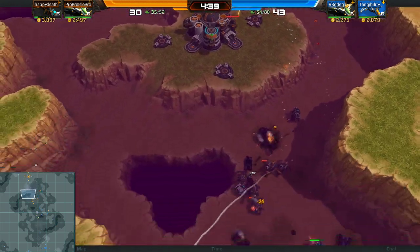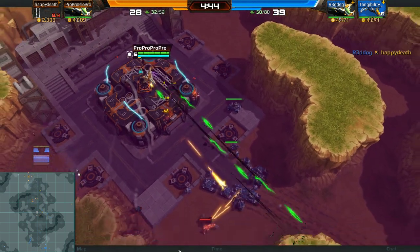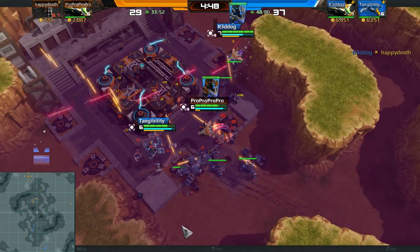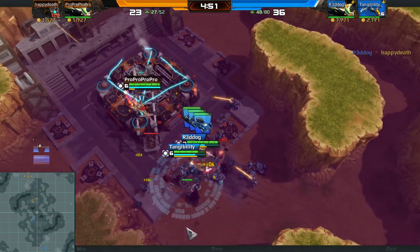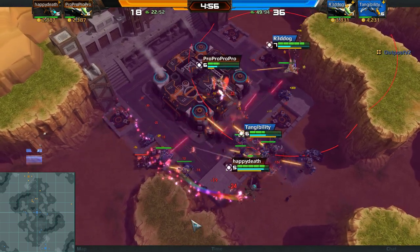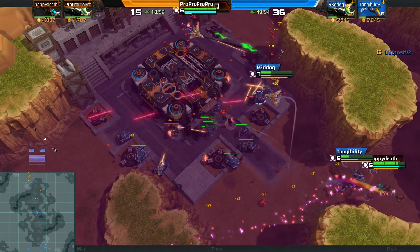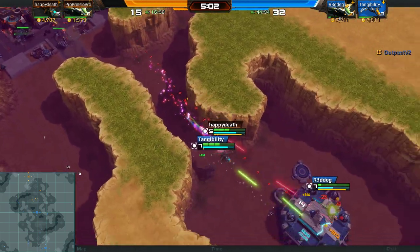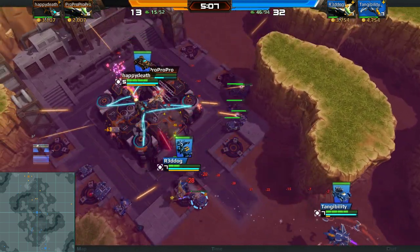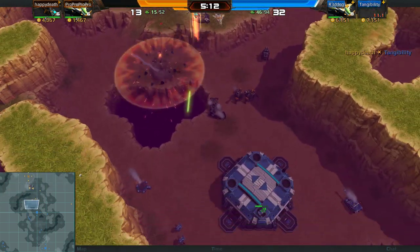Gangsters already out for the Carbon team. Butchers coming out. Tangy dropping the stasis, almost nullifying the Butchers. Lots of damage going down on the Carbon team's fort — they're at about 80% right now. Blue team's forces are thinning a little bit, but I don't think Happy and Pro have the resources to really deal with this, they don't have anything. Everything is gone.